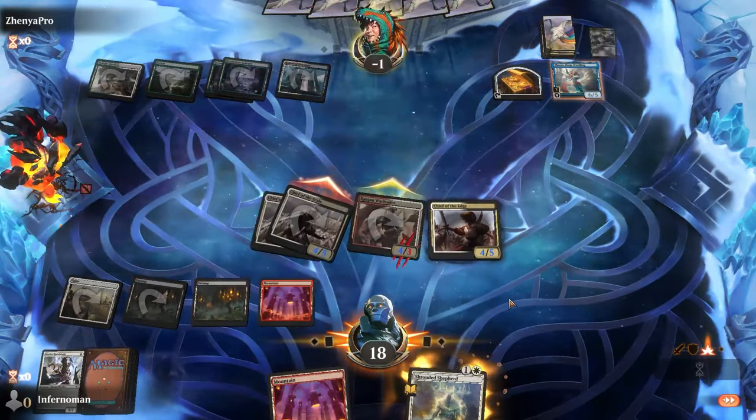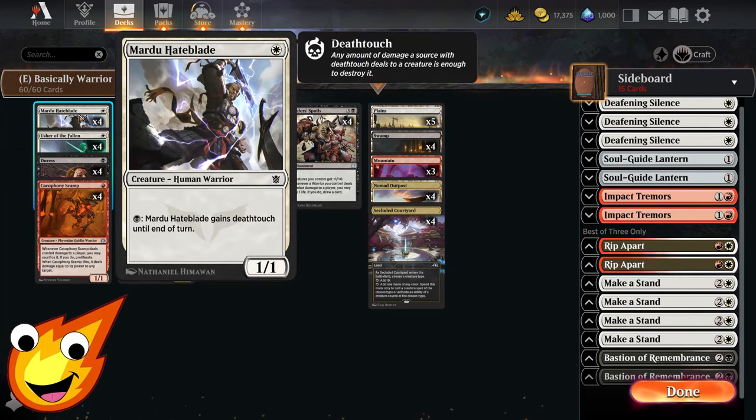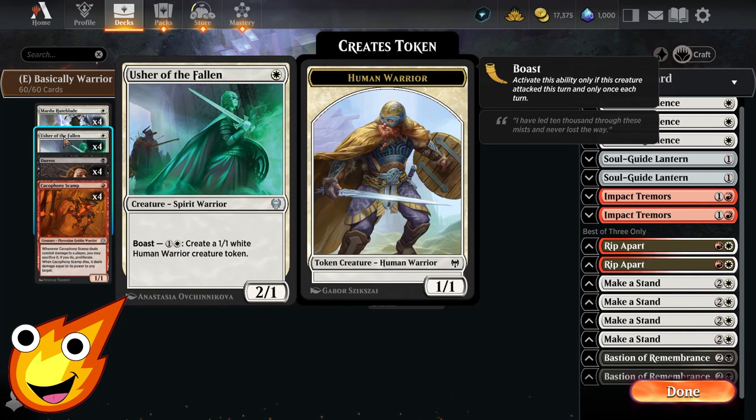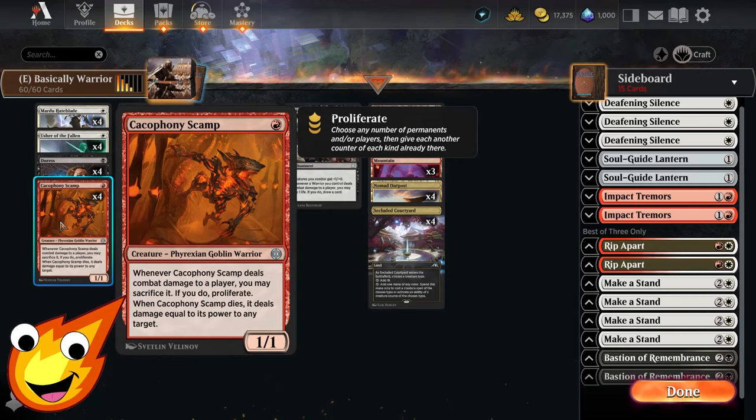Starting in the one-drop slot, you have Mardu Hateblade — this will gain deathtouch if you pay the black mana for it, which is a great way to fake out your opponent during combat. The other key one-drop is Usher of the Fallen, one of your key cards here. With its boast ability, as long as you activate it while attacking, you'll be able to create a 1/1 Human Warrior creature token, helping the deck go wide.